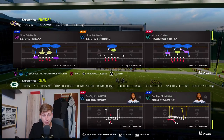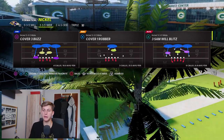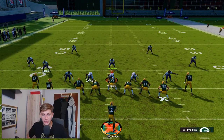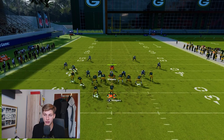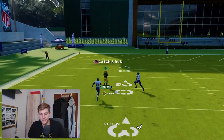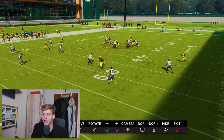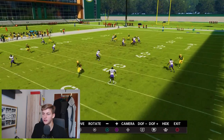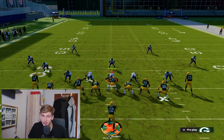The first play I want to break down is the best Cover 3 beater in the game by far, and it's not even close — Four Verticals. The beautiful thing about this is that it works anywhere on the field and two wide receivers can get open. We're going to streak both outside wide receivers, block the running back, and you'll see it's just wide open. The reason this works is because the deep zone reacts to the wheel route — as that wheel route starts to break up the field, this guy starts shuffling, which opens up that window for the streak to get behind it, and the middle safety is just not fast enough.